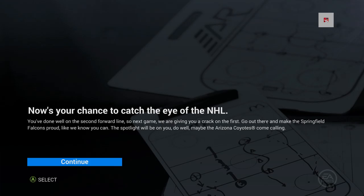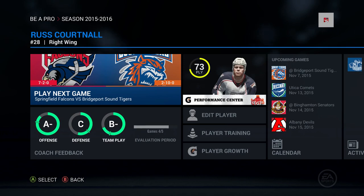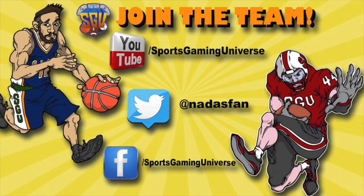He's getting moved up to the first line — well I guess that's good news. He wanted a callback to the NHL but this is a step in the right direction. First line now, as he should have been all along, and now with a 73 overall. We'll come back next time with more Russ Cortnall and see if we can get back to the Coyotes. Thanks for watching. If you enjoyed the video go ahead and join the SGU team — subscribe on YouTube for daily videos and frequent live streaming events, follow on Twitter for upload info, and check out the SGU Facebook page.